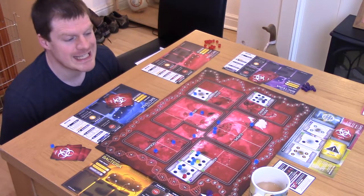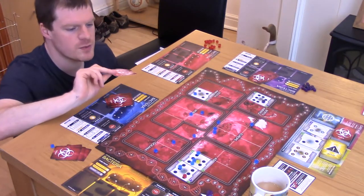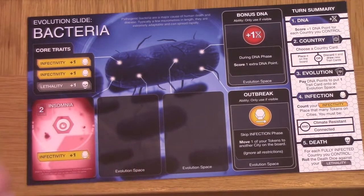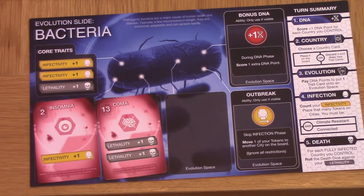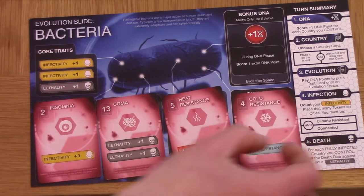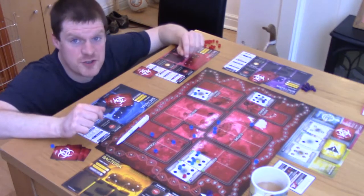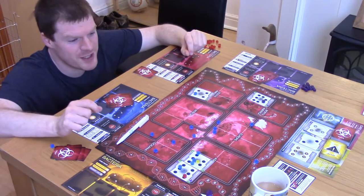One of the most interesting things about Plague Inc. is the trait mechanic. On your turn, you'll be able to spend your DNA points — which are incidentally also what you need to win — to purchase some of these traits. On your player board, you'll have a number of slots for trait cards, and you'll want all of them. You'll want to increase your infectivity, which lets you place more tokens each turn. You'll want to increase your lethality to help you kill more effectively, but you'll also want to be heat resistant, cold resistant, and to be able to travel by sea and air. But you only have limited slots, and two of these slots contain useful abilities that you may have to cover up. One of these abilities just lets you score an extra point, and the other one lets you move anywhere on the board, ignoring all usual rules, which is really, really useful.